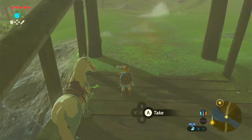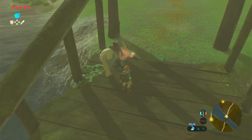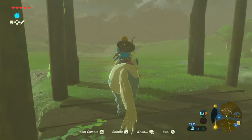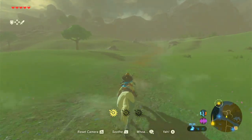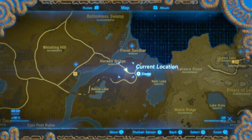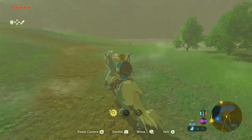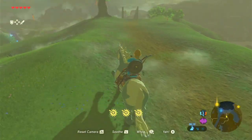An Octorok hit him with a rock. Now that all that's done, let's keep going forward. Let's find out what's over in this direction, because I think I want to go this way. I'm basically going the right way, but I'm not going the way I usually go, which is just jumping out of Kakariko, running over the hills.